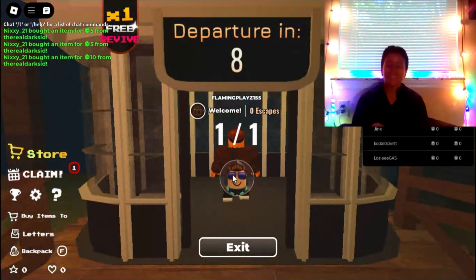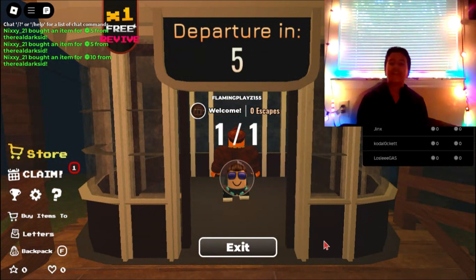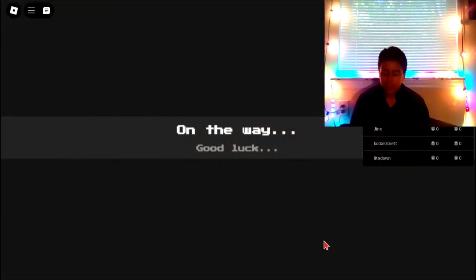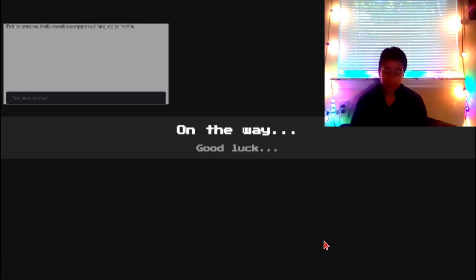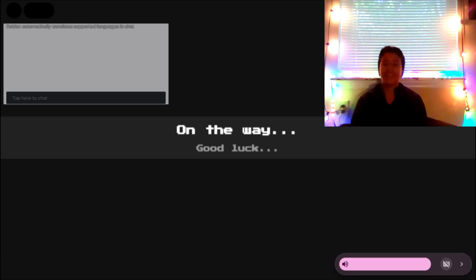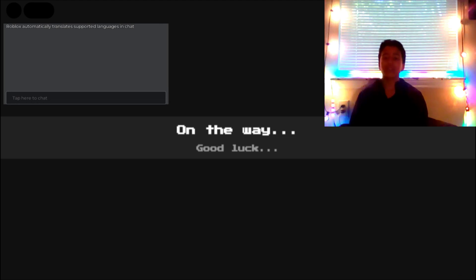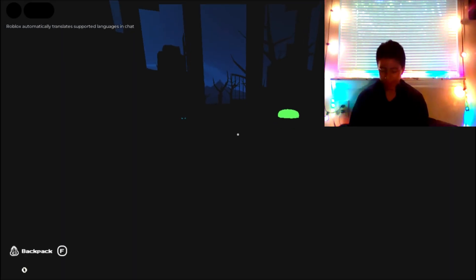All right, we have seven seconds left until departure! I am excited - I can't wait to see what this is about. Tram departure on the way, good luck! So this is cool because in Doors the way you leave is through an elevator, in Pressure you leave through a submarine, and in this one it looks like some sort of elevator or door. The way we exit games on Roblox is just cool for some reason.